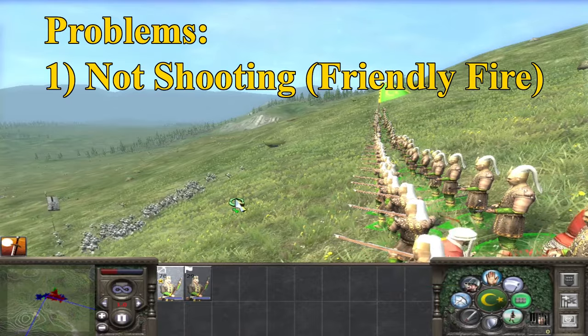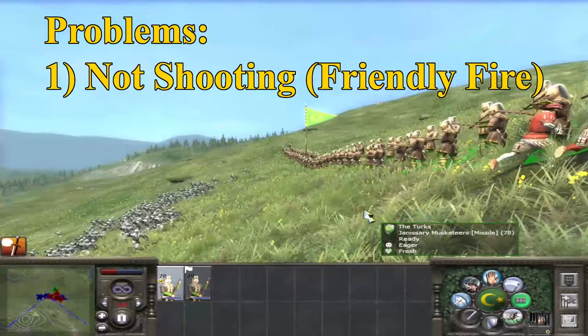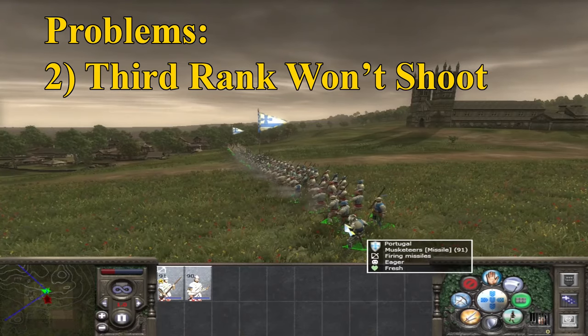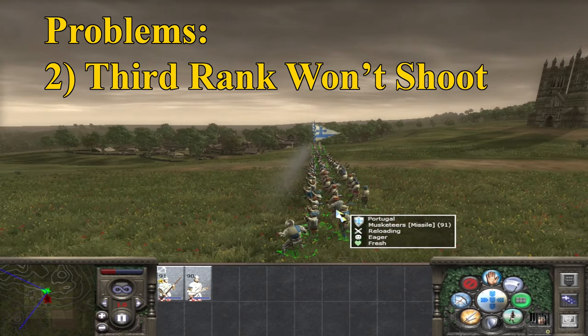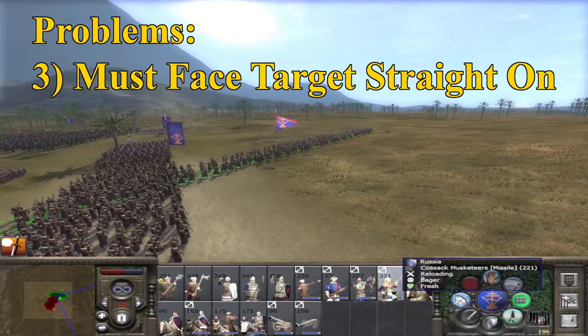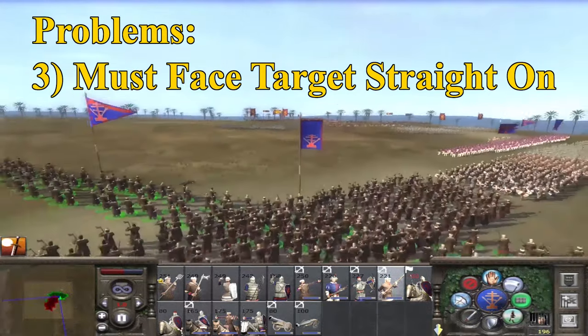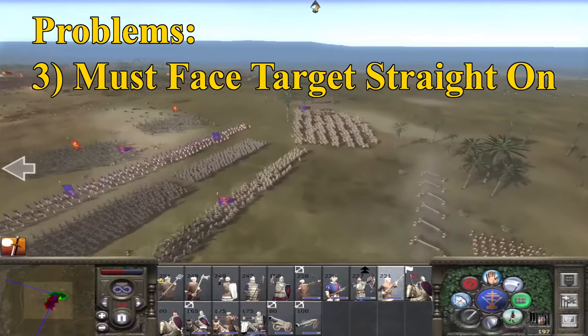Firstly, gunners do not shoot if they might cause friendly fire, so you will need to give them a clear shot. Secondly, they often have men not shooting if they aren't in 2 ranks — the 3rd or 4th rank won't really be involved at all. Thirdly, they generally want to face their target straight on or they won't shoot, which leads to the turning and twisting mechanism.